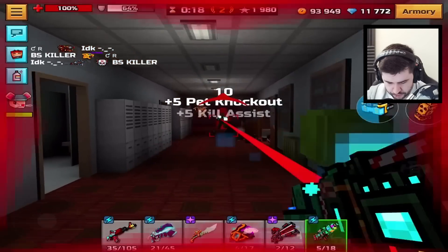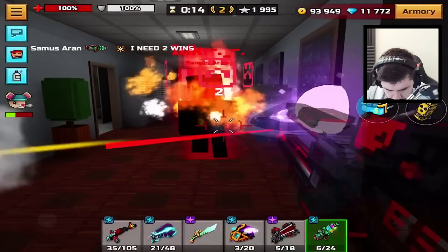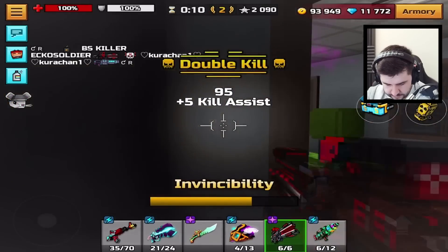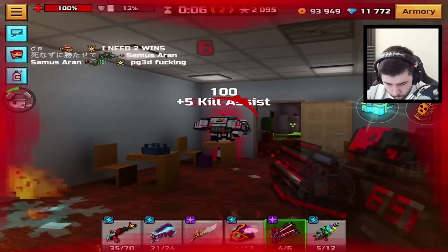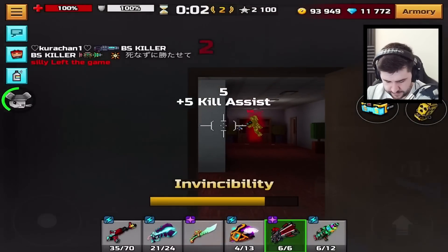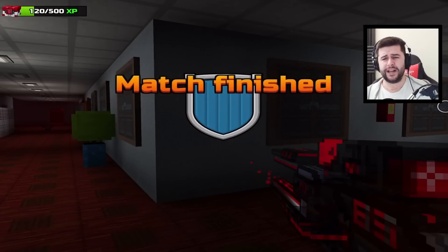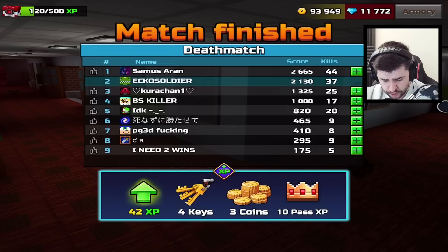I'm trying to get like a double or a triple but it hasn't happened in this gameplay. To be fair though, 3,000 score is a lot — nine times out of ten it's enough to win a game. That guy was using a jetpack inside. Fair play to the person who won — they had like 40 kills, absolutely cracked. But 37 — not bad.